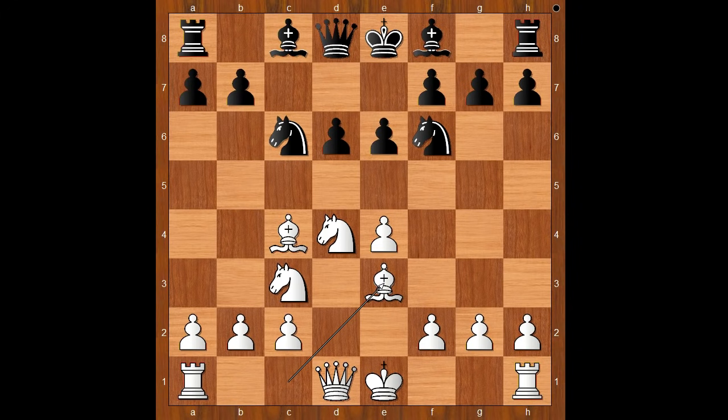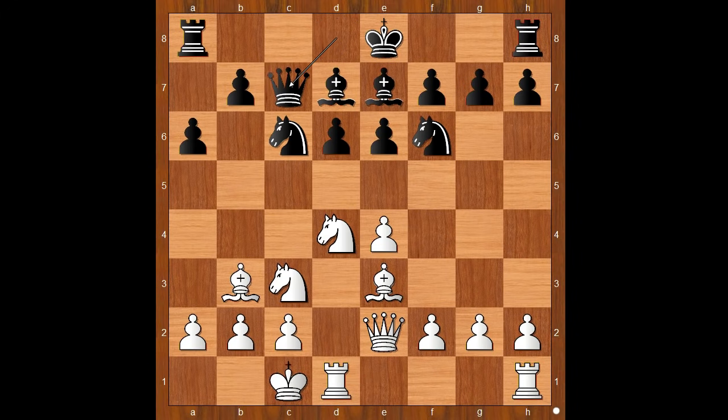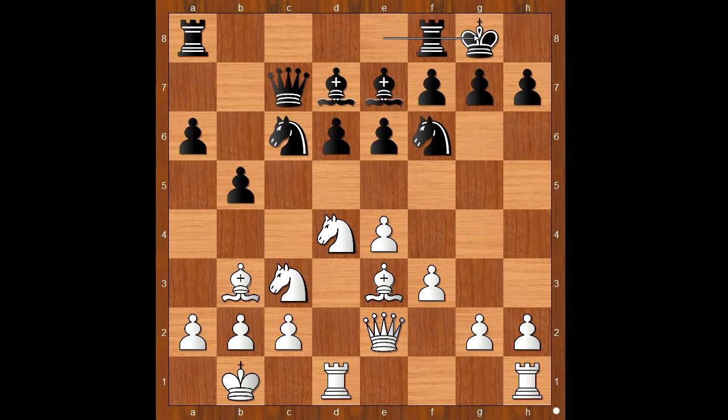E6, Bishop to E3, A6, Bishop to B3, Bishop to D7, Queen to E2 preparing to castle on the Queen's side. Bishop to E7, White castles Queen's side, Queen to C7, King to B1, B5 — the pawn storm on the Queen's side. The player with the Black pieces is very fast, isn't he? F3, protecting the pawn on E4 and preparing G4. Lepamaki castles King's side.